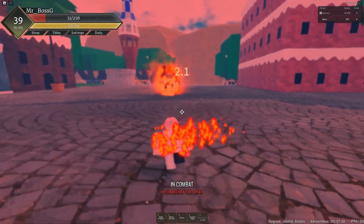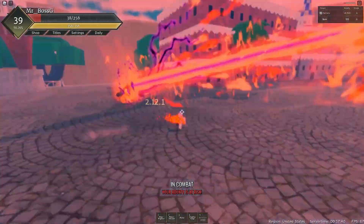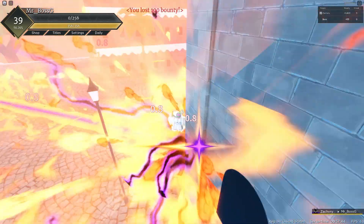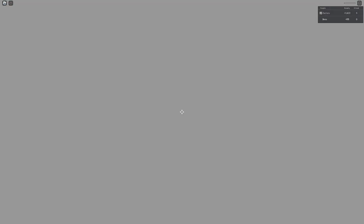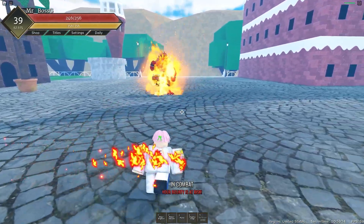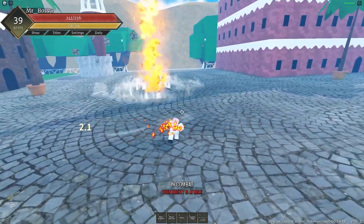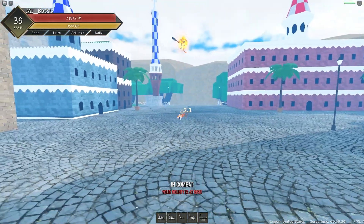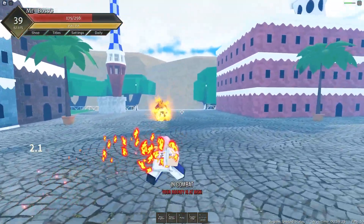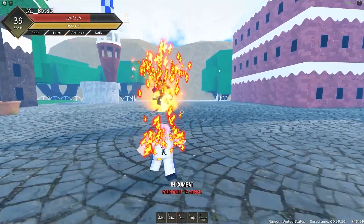First skill with the flame transform — same thing but I think it's more damage. Yeah, it's more damage. Second skill — he jumps. I took damage but I think the flame form gives a buff, so it should give him more buff damage.